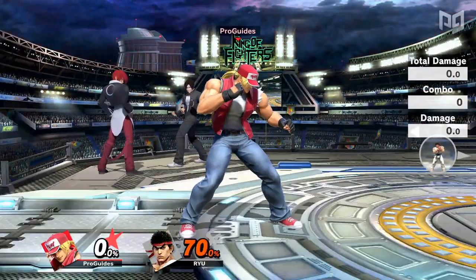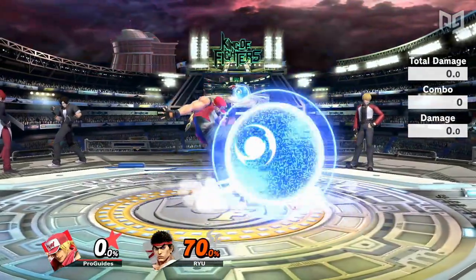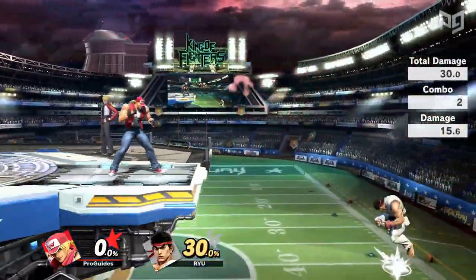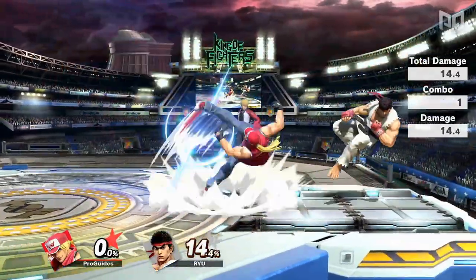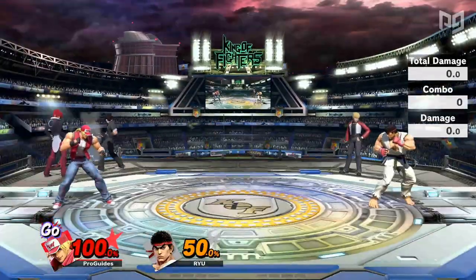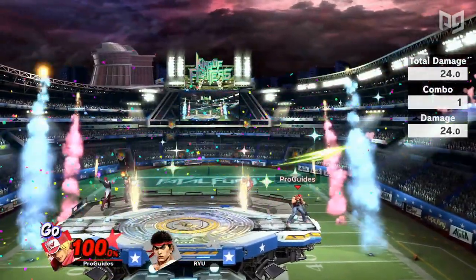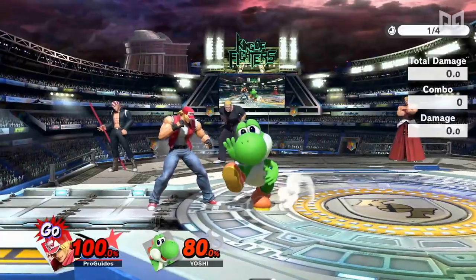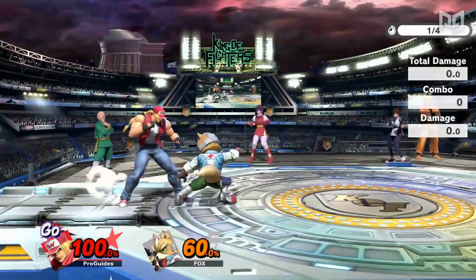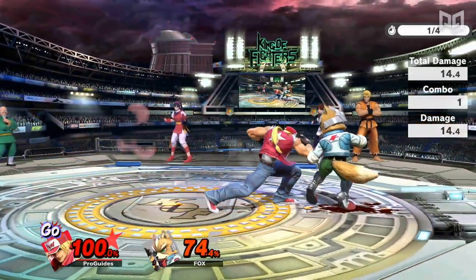Now let's look at Terry's tilts. Forward Tilt comes out on frame 8 and is fairly safe on shield, and can also be cancelled into Crack Shoot. At low percents, F-Tilt can cancel combo into quick press Burn Knuckle, Power Dunk, or Crack Shoot. These stop confirming at mid percents, but Terry gains a new option: on most characters without perfect DI, Terry can cancel combo F-Tilt into Buster Wolf, which can take stocks very early. It's usually possible to escape by DIing up for floaty characters or DIing down for fast fallers, but it's very hard to react to the F-Tilt in time.